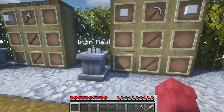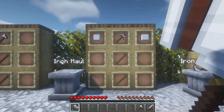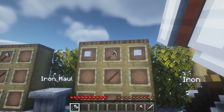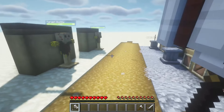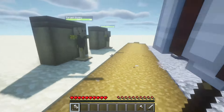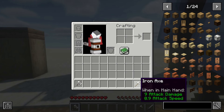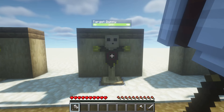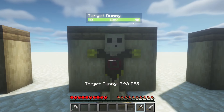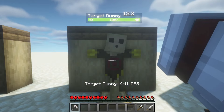Then we have the iron maul, one of my favorite weapons in this mod because it actually has a 3D model. This is made from two iron blocks, a pickaxe in the middle of the top row, and then two sticks underneath it. It's the same speed as normal. It does 9 attack damage — the same as the normal iron axe — but it has 1 attack speed, giving 11 damage per second, compared to the iron axe's 3.93.